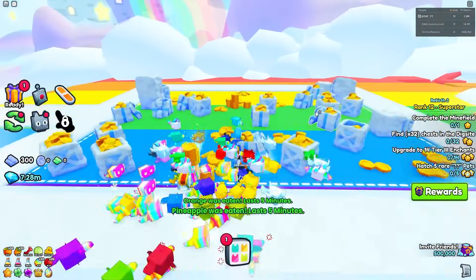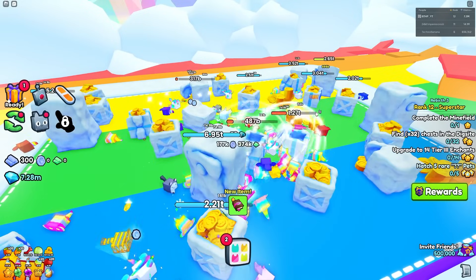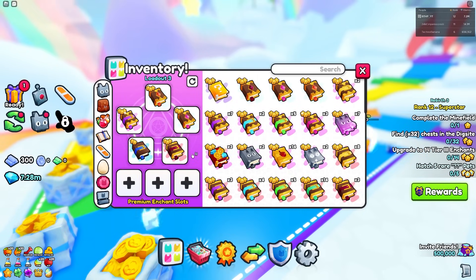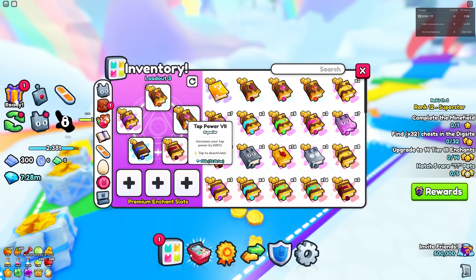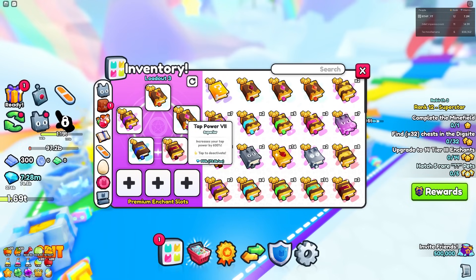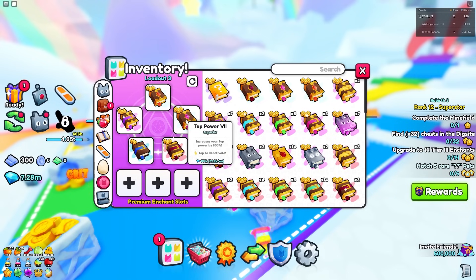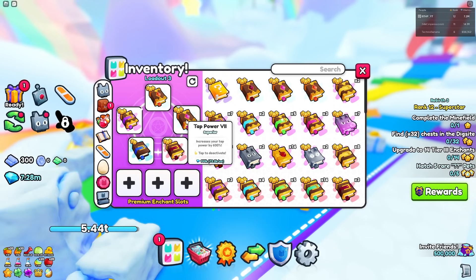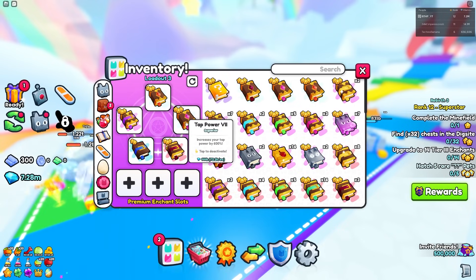From here you want to jump into this zone and basically AFK overnight. A lot of people say this method is just AFK, but people ask certain questions about it. You'll also want to rock these enchantments right here. Someone asked why I use tap power — the reason is I use an auto clicker to AFK overnight. You need either a tiny task or an auto clicker to AFK; those are the main methods I know. I use tap power because I auto click, so it gives me more tap power every time I click.